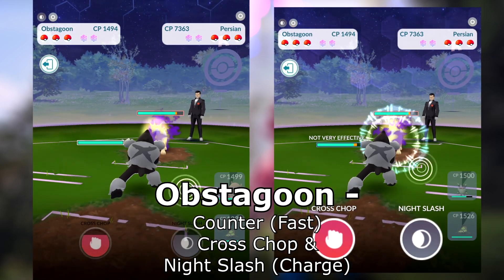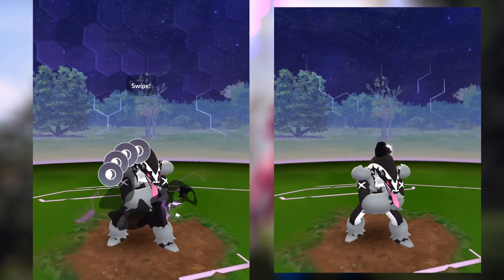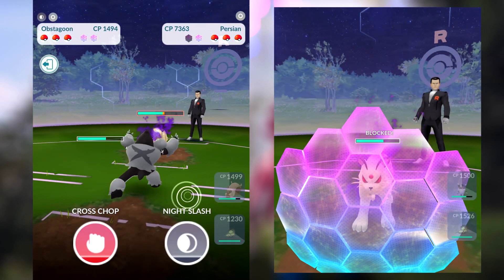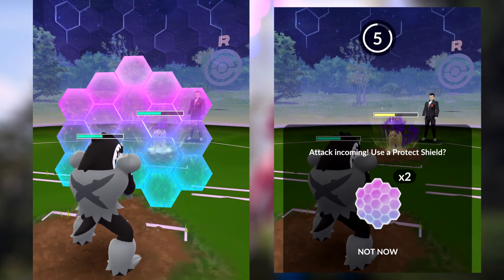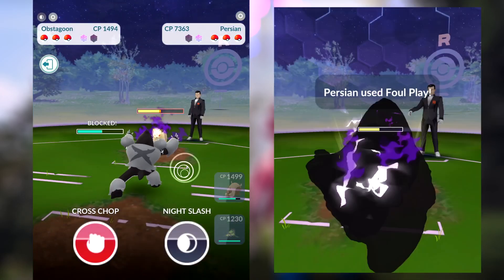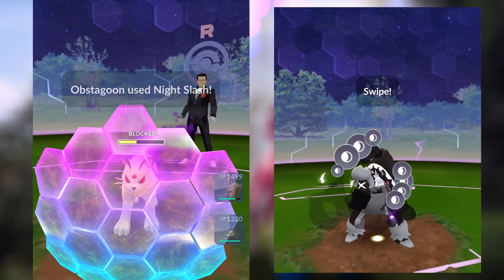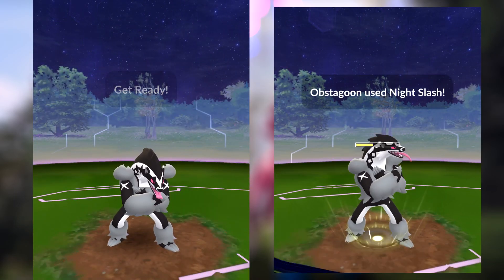Obstagoon is sort of the start game for Persian, because we switched out to it. You want to get a lot of hits in, but you have a choice: you could let your Obstagoon take a bunch of damage since it resists the Feint Attack Persian is throwing out, get down to one hit away from death, and have all that energy generated. But with Counter as our fast move combined with Night Slash, we don't really need to wait all that long. There's an obvious chance to get the buff that comes with Night Slash, and since Giovanni shields twice, you should use Night Slash for those first two charge attacks.